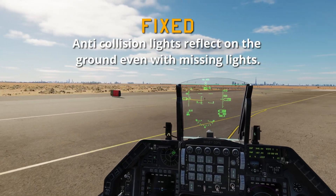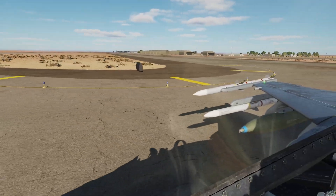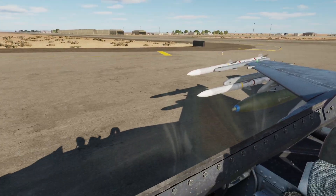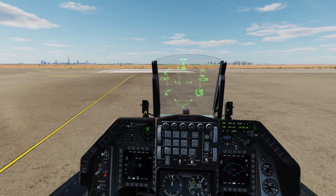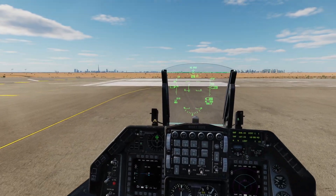Anti-collision lights reflecting on the ground even with missing lights was fixed. I'm assuming this means that if you had damaged wingtips and they weren't there, you were still getting the green glow and red glow underneath. If you know more about this, let us know in the comments below.